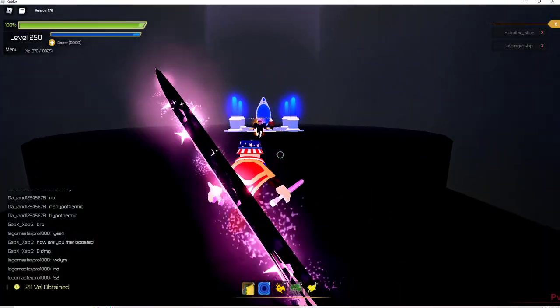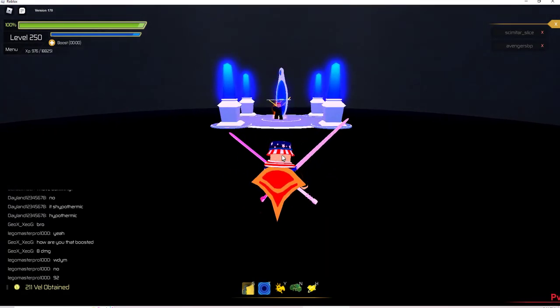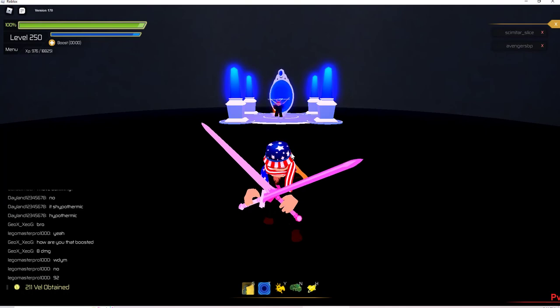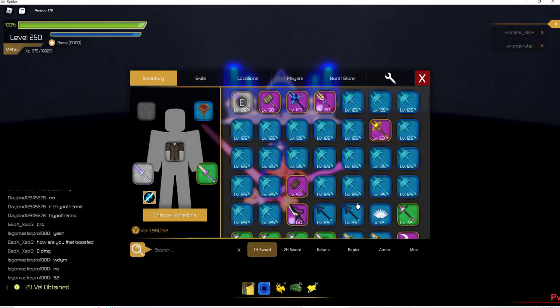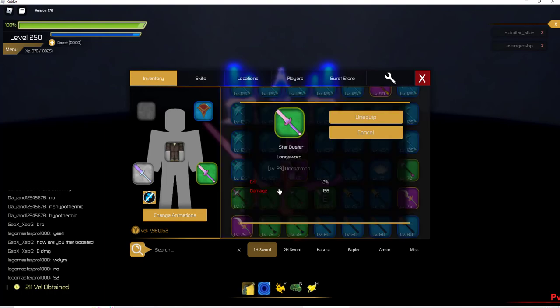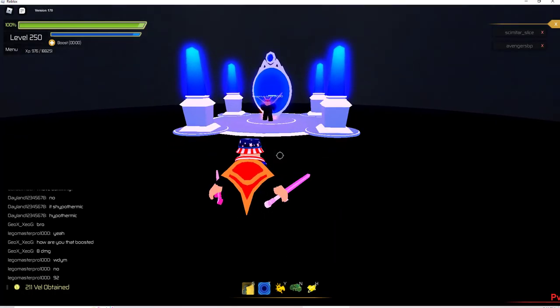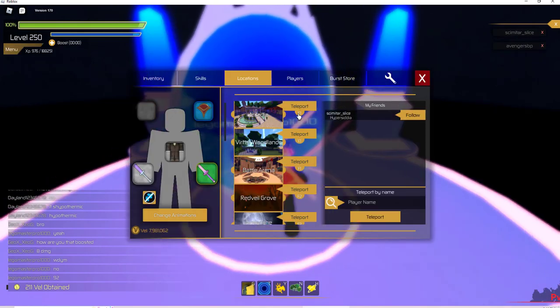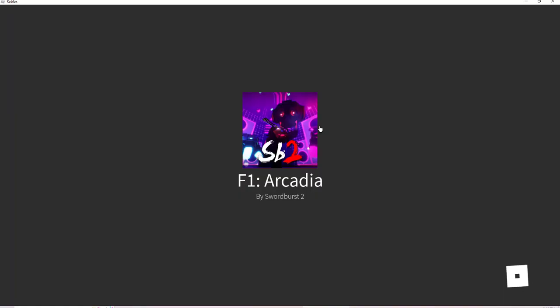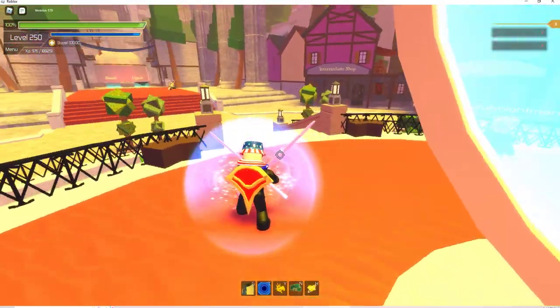Alright, so what we'll do is we will now go — I've gotten these two long swords: Aetherreal Edge and Starduster. I'm going to try and also have this hefty coat on. We're going to go to Arcadia and try and upgrade some of this real quick.